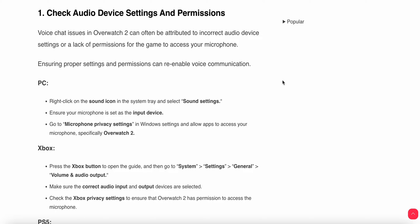The first step is to check your device settings and permissions. Voice chat issues in Overwatch 2 can often be attributed to incorrect audio device settings and lack of permissions for your game. If you are using a PC, right-click on the sound icon in the system tray, select Sound Settings, and ensure your microphone is set as the input device. Then go to microphone privacy settings and allow apps to access your microphone — specifically Overwatch 2.